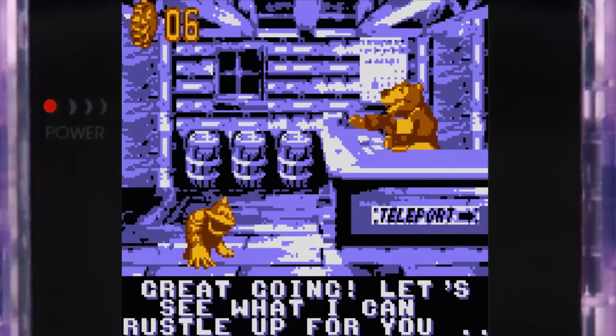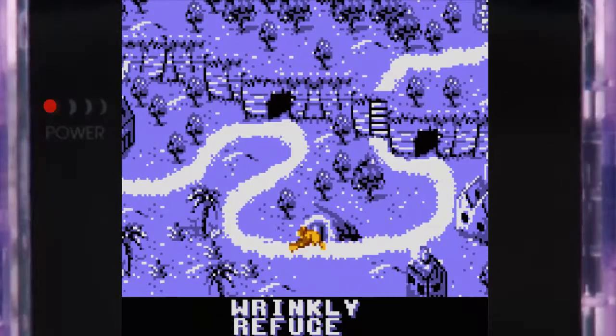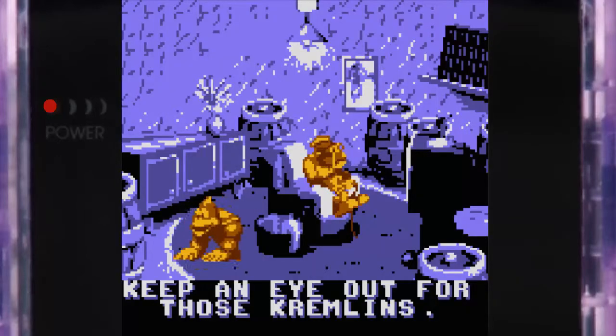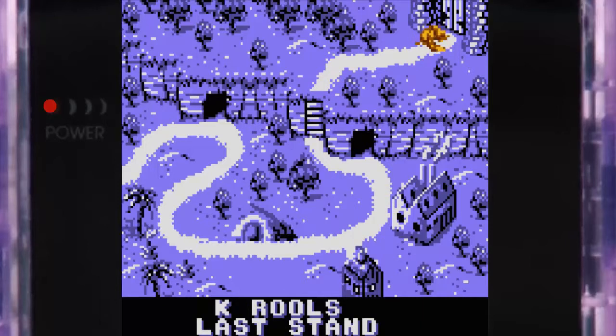There we go — that's the very last one done, and surprisingly I did it on my first try. In practice it took a couple of tries because the last Sheepy Shop bonus round is really difficult, but on my recording I do it first time — really weird but I'll take it. Let's save our game for the last time. We've got 77 bonus coins, 42 DK coins, and six watches — currently at 91 percent. Time to go to the last level and take on Baron K Roolenstein.